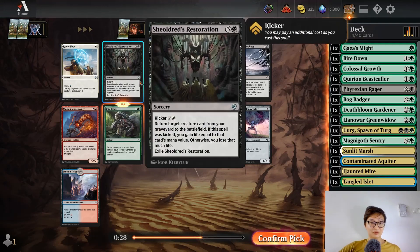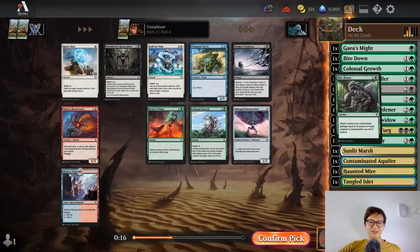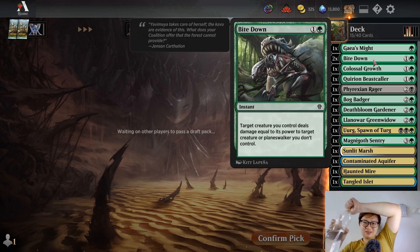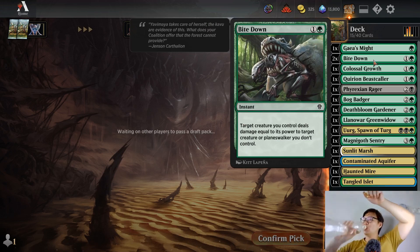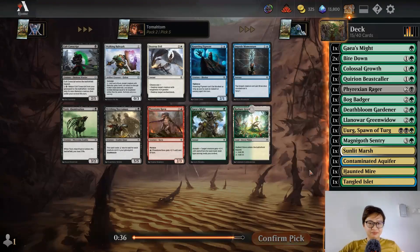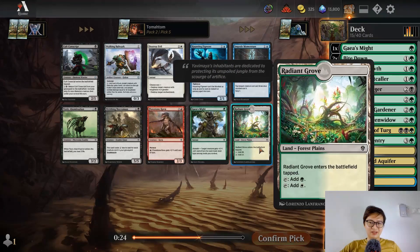One mana destroy target — cool. Three mana lose two life. This is not a bad card but I'm taking Bite Down. This is not fight — it's Bully, meaning it targets which creature deals damage; it's not a fight spell. Oh it's good. I get another domain card and a one-mana 2/1.